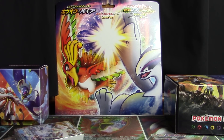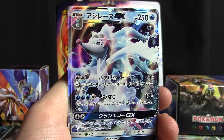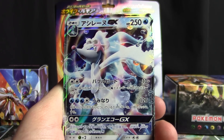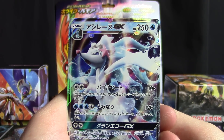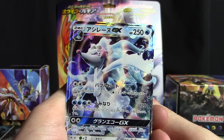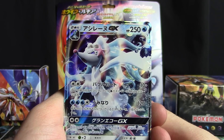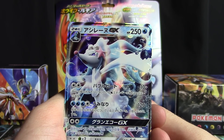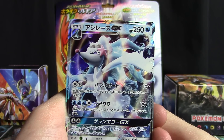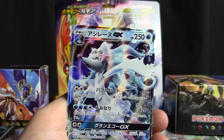All right, easing out the Primarina GX right there. So attacks are Bubble Beat at the top — it does 10 damage plus an extra 20 for every water energy on your side of the field. We've got Ocean Slam for 120, and then you can also discard an energy attached to one of your opponent's Pokémon. And at the bottom, an attack that's probably going to be talked about and discussed for its viability: Grand Echo GX, which fully heals all of your Pokémon. That's pretty amazing.